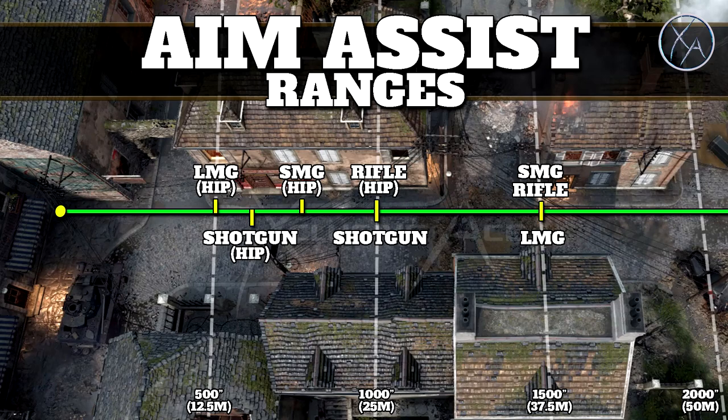For shotguns, the aim assist range isn't really all that relevant, but when you aim down sight with a shotgun you get a 1000-inch aim assist range, and when you're hip firing it's 600 inches or 15 meters. Finally, the pistols — quite surprisingly, pistols have the exact same aim down sight aim assist range as the SMGs, rifles, and LMGs, so great aim assist on the pistols. When hip firing we get the same aim assist range as the shotgun hip fire at 15 meters.